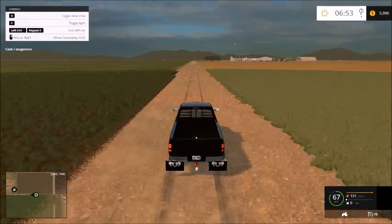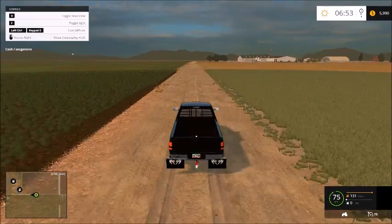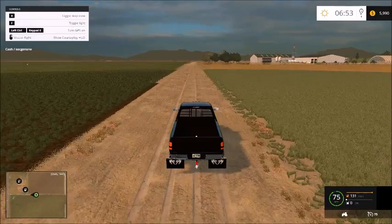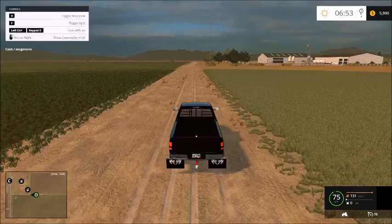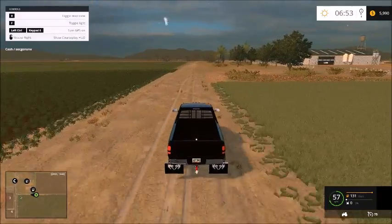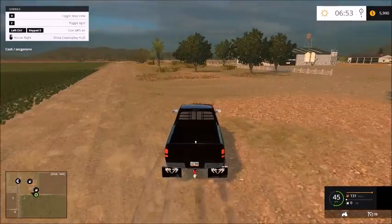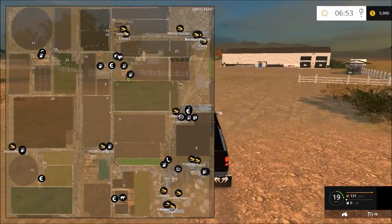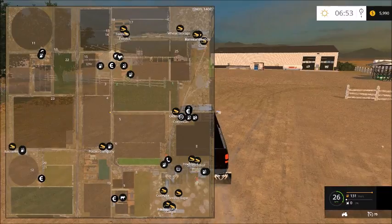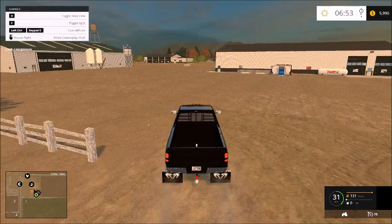That's all the stuff we own besides the fields and the crops in them. Hopefully the farm will grow very quickly and we'll get tons of money from this wheat harvest because field two is huge — look at it on the map there. Field 23 is the biggest field on the map, but field two is a pretty good size for our combine.